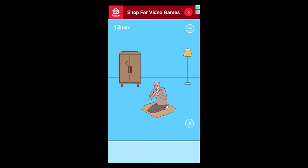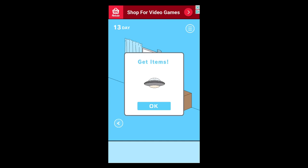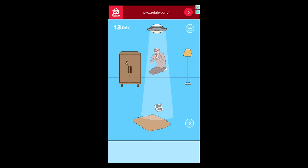For this next one, go right, open the window, wait for a flying saucer, and now take the flying saucer and use it on Grandpa, and now you can get your game.